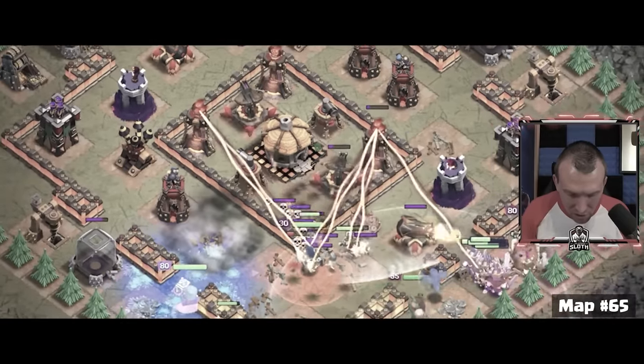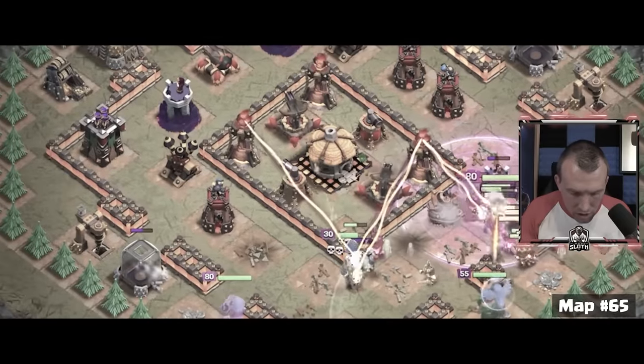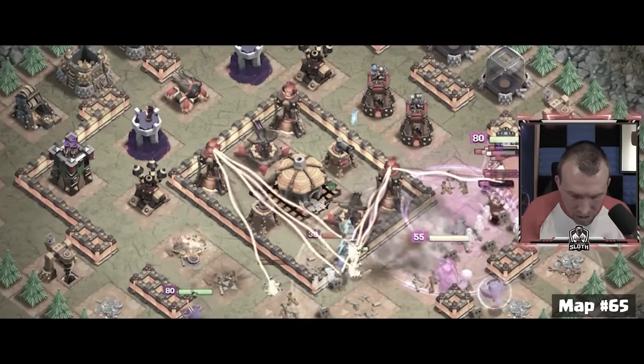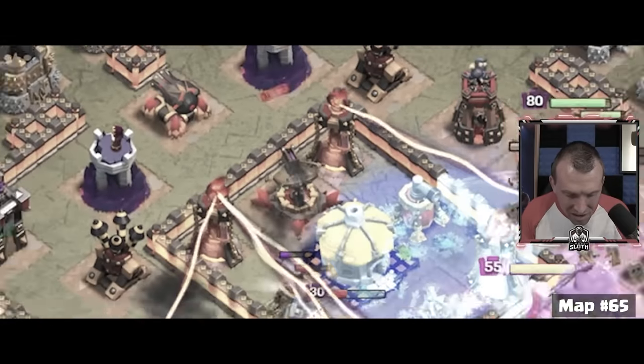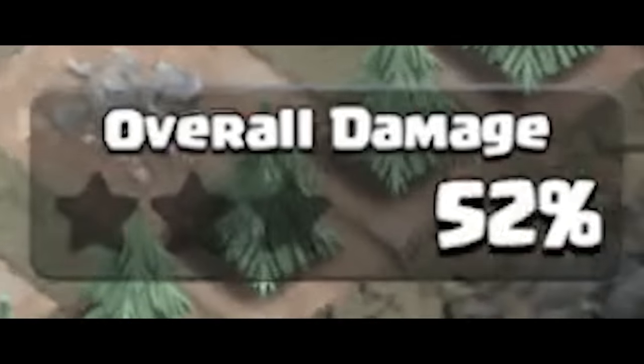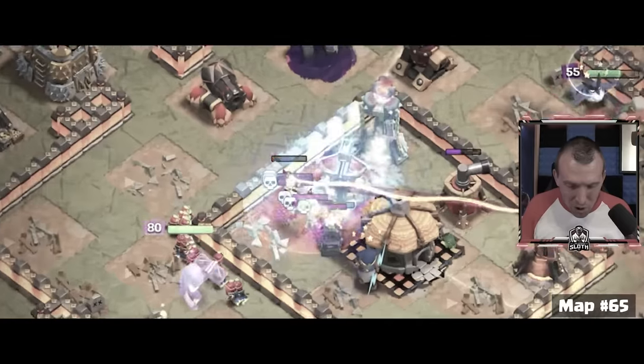I waited until the last minute to use my spells and that is where I need to be careful — I need to use spells sooner to protect the troops. Let's use a skeleton spell for the single target Inferno, King ability and Grand Warden ability. There's the freeze trap — this is the map with all the freeze traps. We get the single down, Queen is frozen. Let's use the Rage and the Skelly once the Royal Champion is moving through to the middle. The Expo's on the Royal Champion — that's why she's taking so much damage.